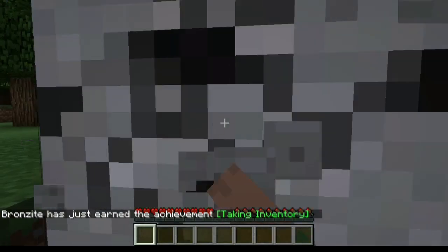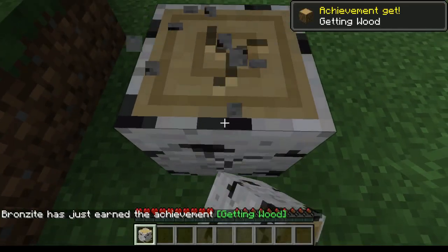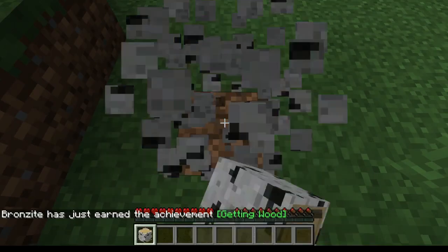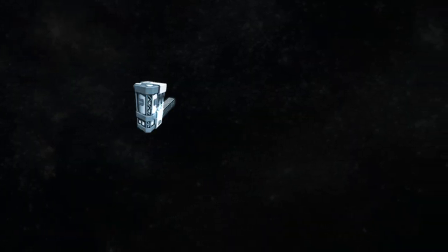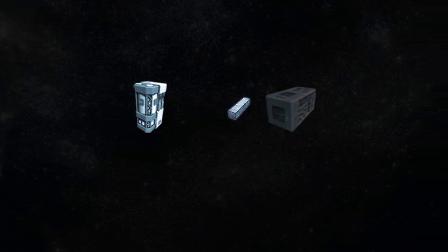Unlike other voxel-based games such as Minecraft, Space Engineers requires characters to have access to certain equipment they don't necessarily start with to develop ships and bases. To convert ore collected from the asteroid into ingots, we need a refinery, and to build components for blocks, we need an assembler.